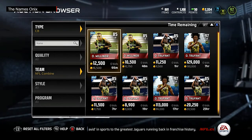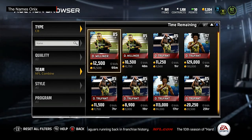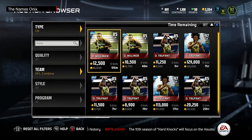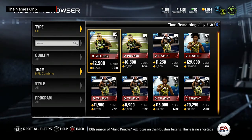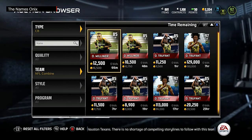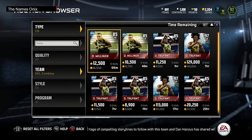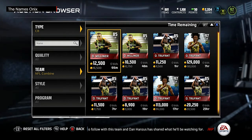Usually these cards are up and extremely cheap with tons available, but he just came out today and people aren't really going to pull too many packs just for D Milliner — especially when you can wait, since he's going to be there for a week. Tomorrow when people start opening packs for whatever comes out, that's probably when more of these D Milliners will get put up on the block.